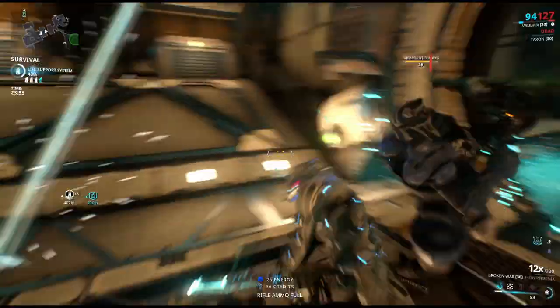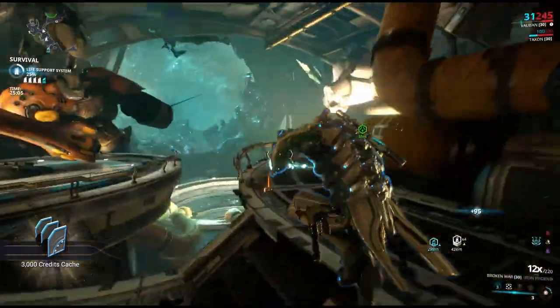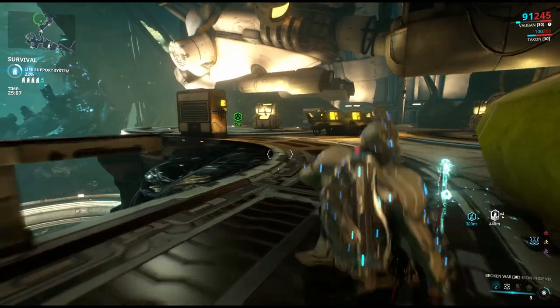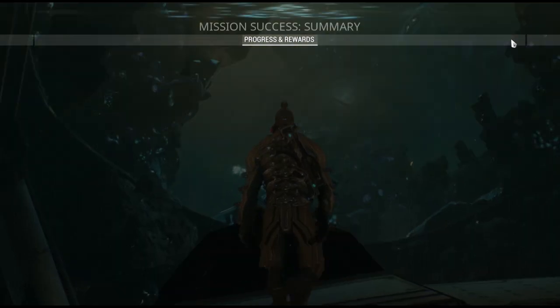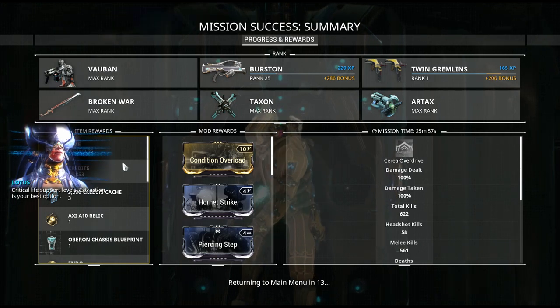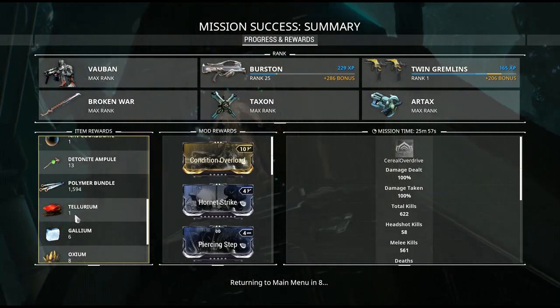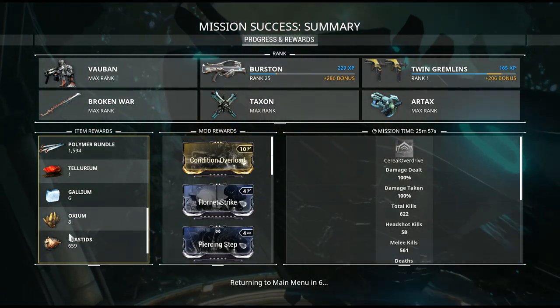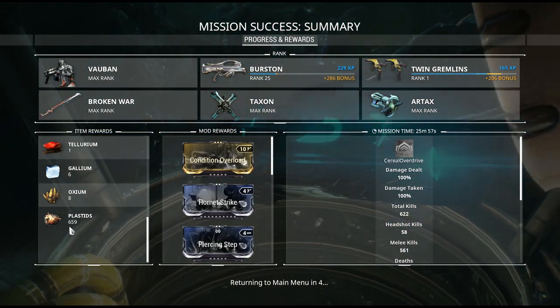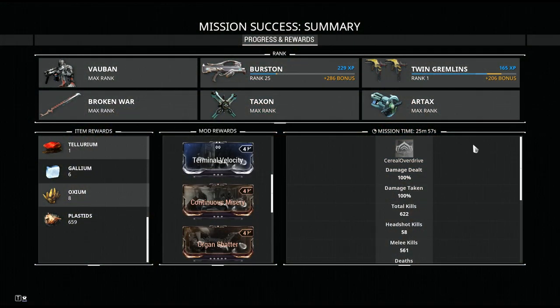If you really want to, you can go to the store and actually just buy Tellurium for Platinum — that's another option. But if you want to farm it, that's how you do it. Anyway folks, if you guys have any questions, comments, or better ways to do it, leave them down below. Thank you guys so much for watching, hopefully this video helped, and good luck farming that Tellurium — it takes forever but it is worth it. Until next time, peace.